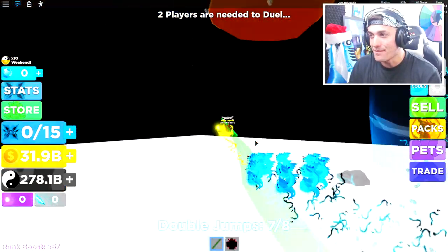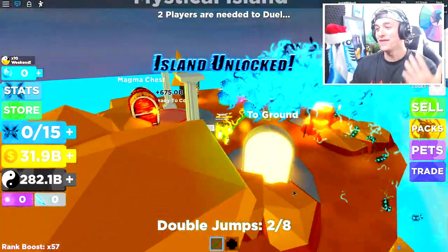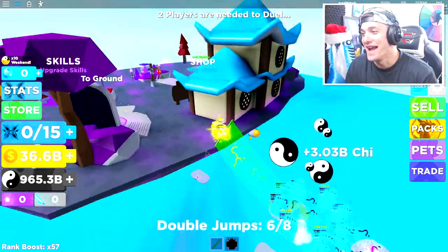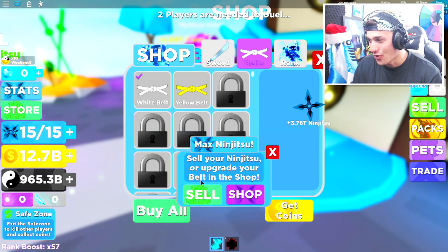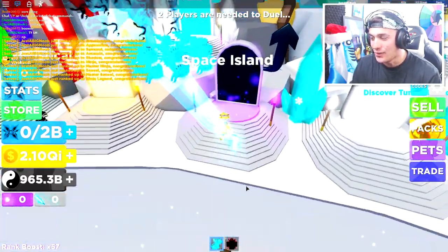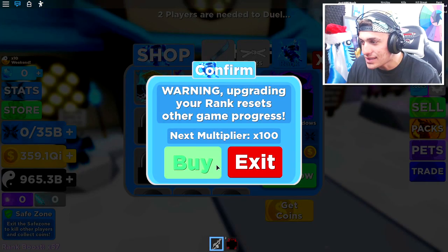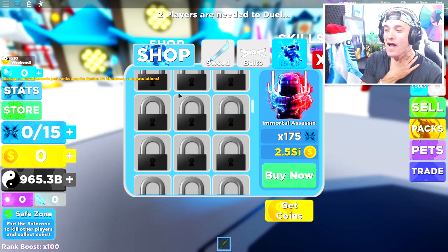We made it to Ancient Island and now we just have to make it up to the next island. Once we get there we're gonna start making some pretty serious money and get ourselves the next upgrade. I finally made it up to the next island — now it's time to buy myself the best weapon and best belt I can physically buy. We need to head back up to Space Island to get the next upgrade. It was 250 QI I needed — I always get way too much. I now have to time charge a multiplier and I am a master of shadows.